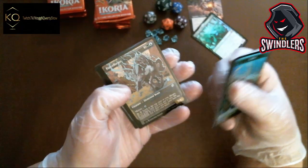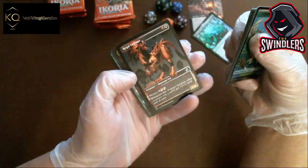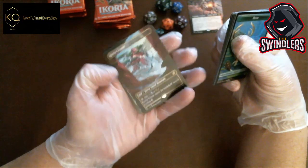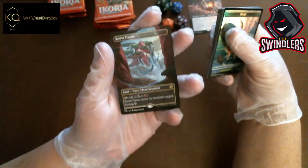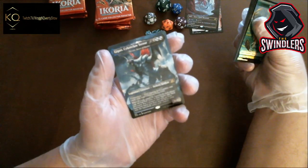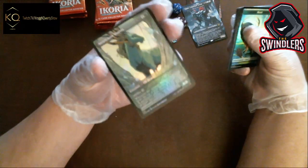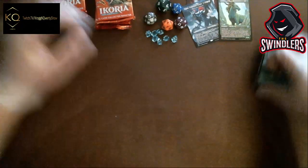We got a Parcel Beast — a little mutate action. Full art Regal Leosaur — whenever this creature mutates, other creatures you control get plus two, plus one until end of turn. Another full art Triumph — look at that, wow, those look so nice. You have to see one of these in person — beautiful. We got another Gigan, Cyberclaw Terror — not a new one but I'll take that. And a foil Auspicious Starrix — I see that a lot in Scute Swarm decks. That one's pretty cool.